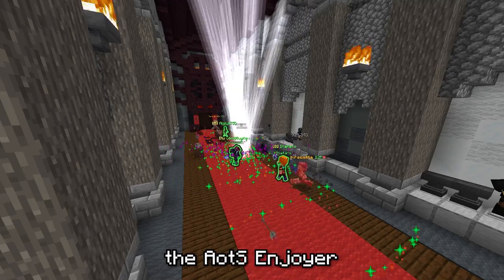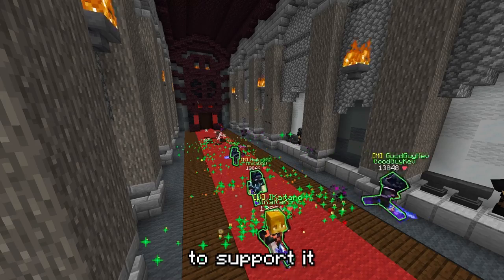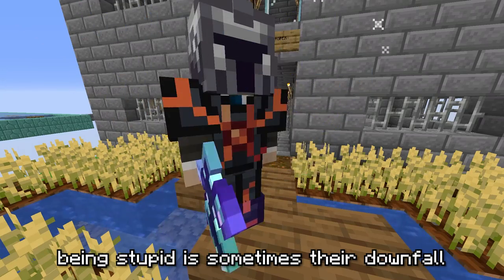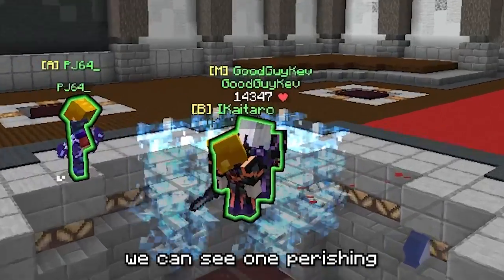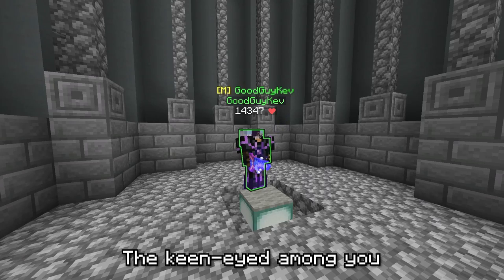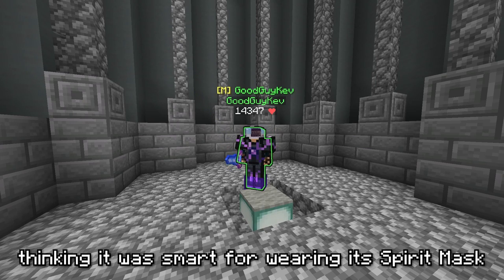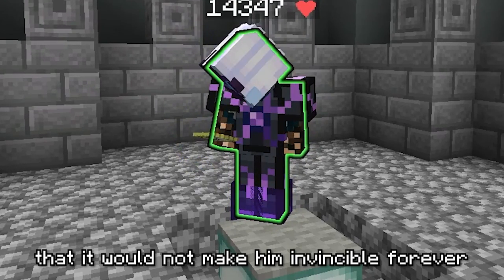Oftentimes, weaker creatures will build around the AOTS enjoyer and stay close by to support it. While AOTS enjoyers do not need high intelligence, being stupid is sometimes their downfall, especially when they get overconfident. Here we can see one perishing to Sadan's floor pit. Tragic. The keen-eyed among you may have also noticed the Maxor mate who jumped into the pit, thinking it was smart for wearing its spirit mask. Little did he know that it would not make him invincible forever.